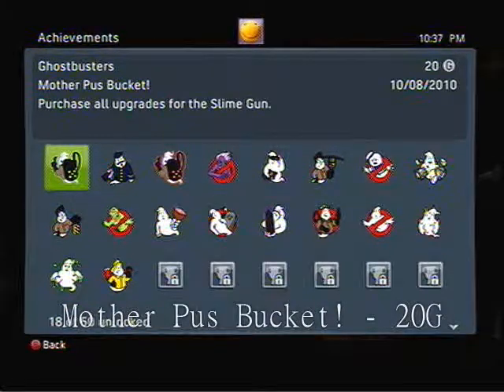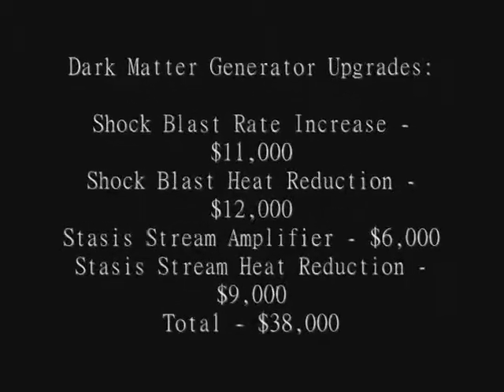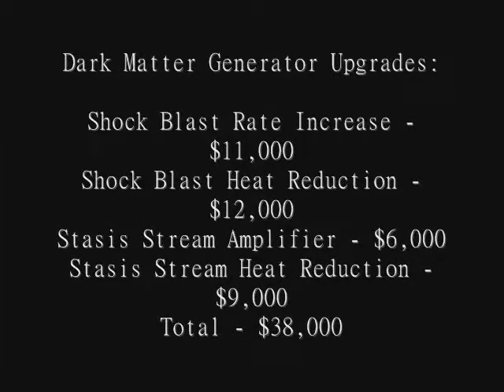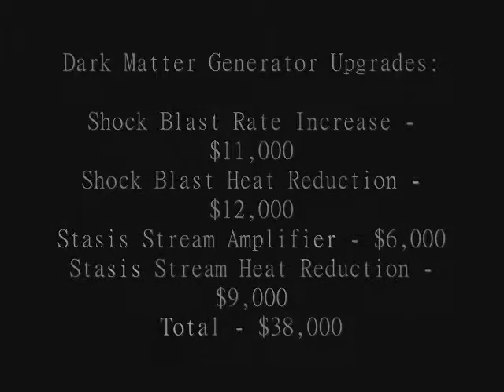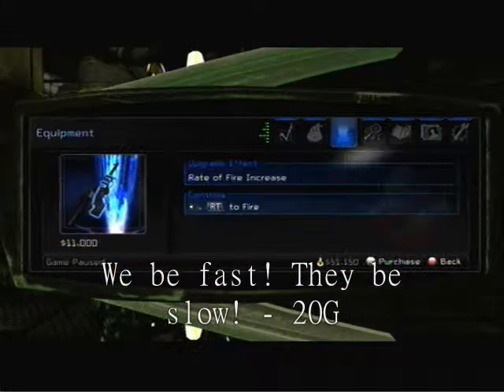Next is the Dark Matter Generator. What you will need is the Shock Blast Rate Increase, Shock Blast Heat Reduction, Stasis Stream Amplifier, and Stasis Stream Heat Reduction for $38,000. And after this, you will get the We Be Fast, They Be Slow Achievement for 20 Gamer Score.